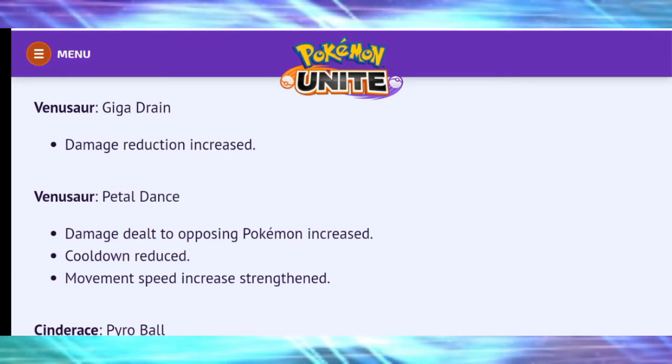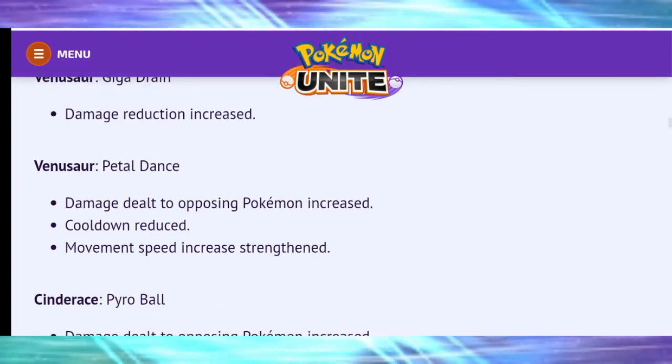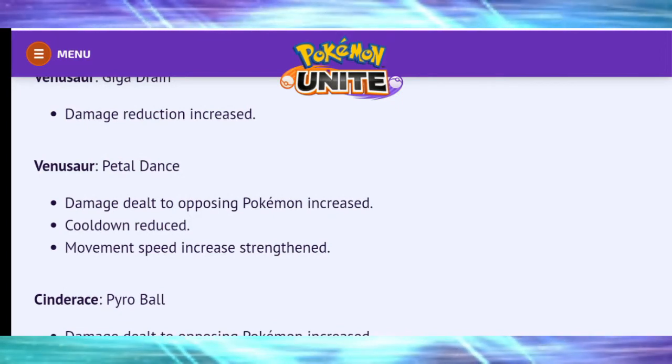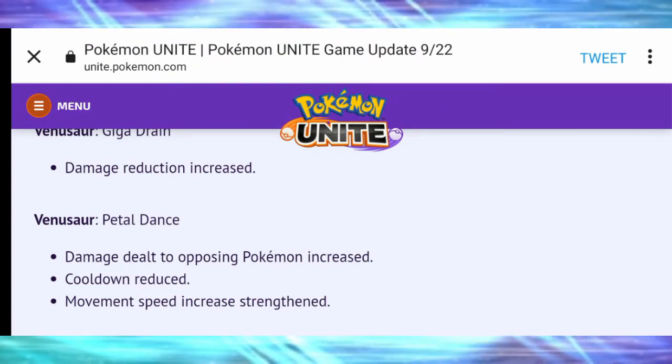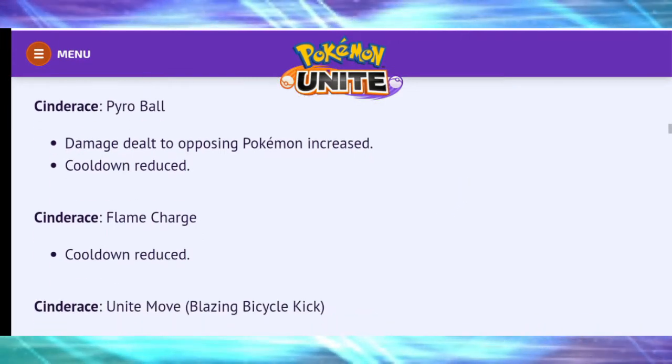Venusaur also got a few buffs: Giga Drain damage reduction increased; Petal Dance damage dealt to opposing Pokémon increased, cooldown reduced, and movement speed increased and strengthened. Giga Drain and Petal Dance Venusaur builds are going to love these updates.